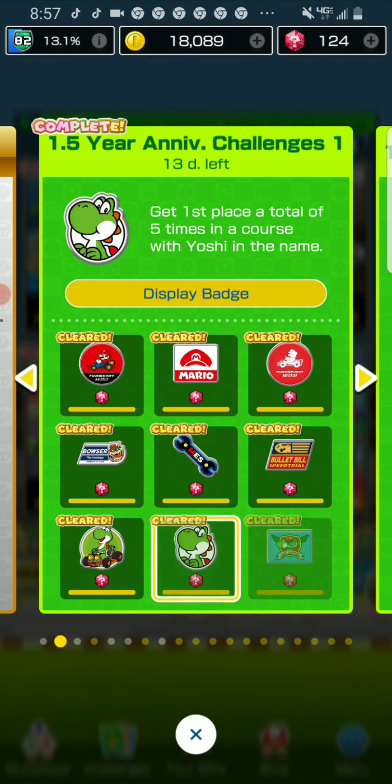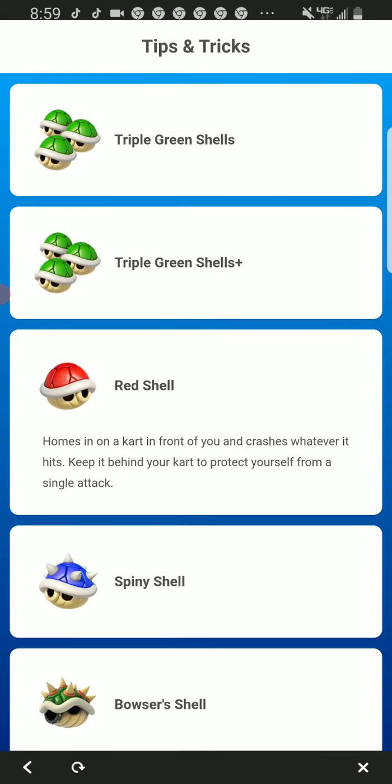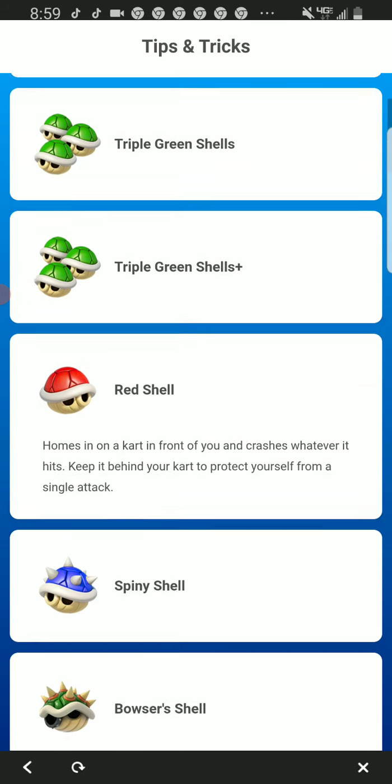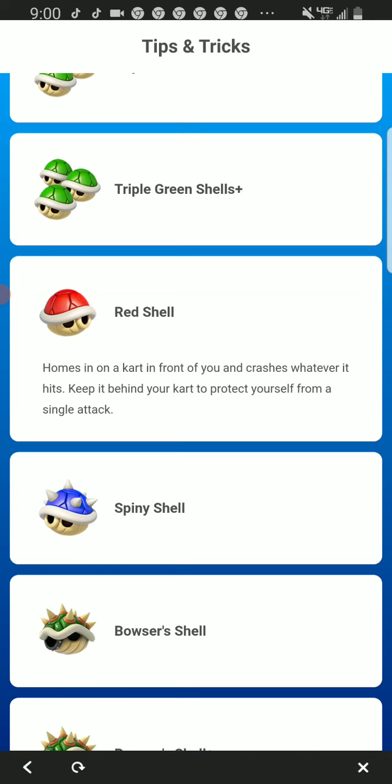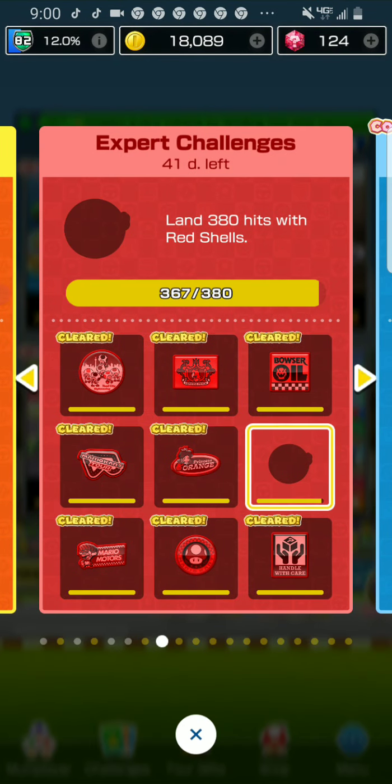The next challenge is to use the red item five times. If you guys don't know what a red item is, it's the only red one there is. What you need to do is: if you're somewhere in the middle of the pack — like positions four, five, six, seven, or eight — I recommend you use the red item if they don't have a defensive item. If you're in first, pull the red item back because it acts like a green item. If there's someone in the middle, pull it forward if they don't have shields.